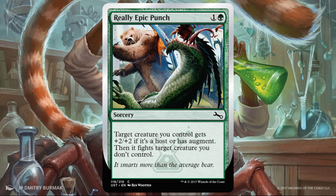Really Epic Punch. I love the art here — it's incredible for fans of the Tarkir block. And the card itself is really good too, for two. Target creature you control gets +2/+2 — it's not till end of turn, which feels almost like a misprint to me. But okay, plus two plus two is fine. And if it's a host or has augment, then it also can fight. So sometimes it's a removal spell even when it's not. It's a nice little buff.